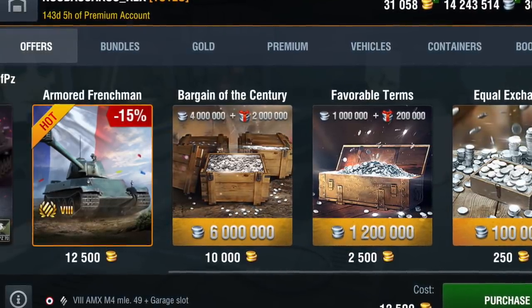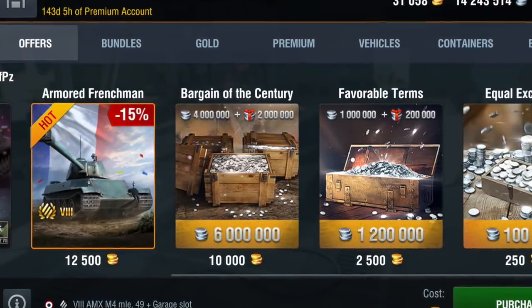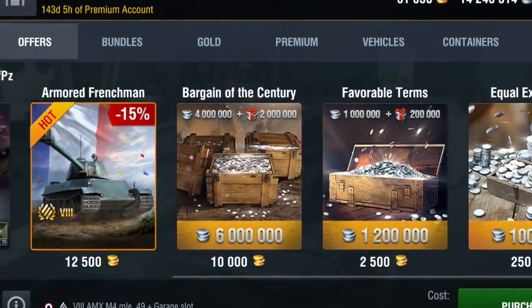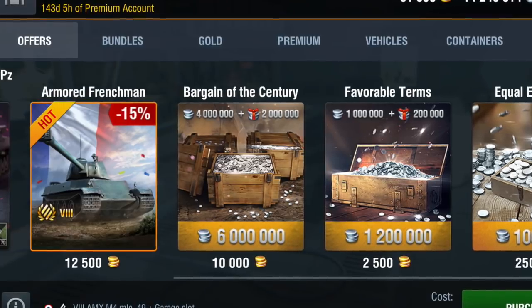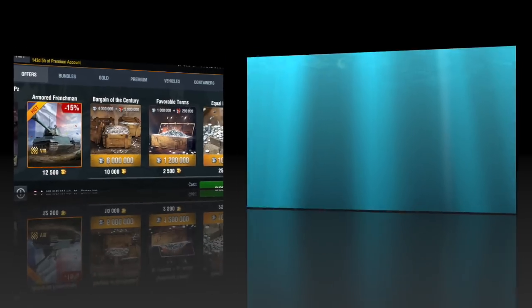Anyway, a story to be honest — this is in the shop right now in World of Tanks Blitz at 12,500 gold, which is about 35 to 40 euros, so it's pretty expensive — around 35 quid.